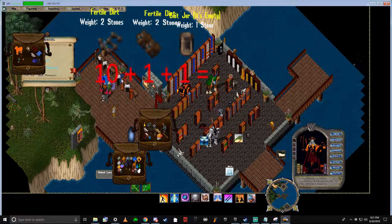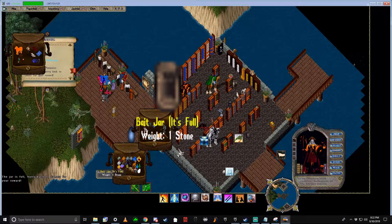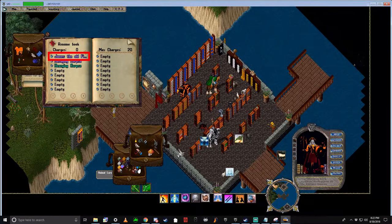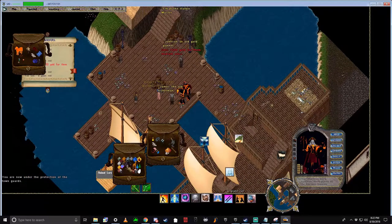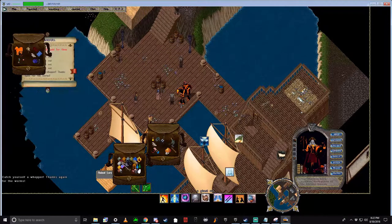Once you've obtained ten worms, one Fertile Dark, and your jar, we're able to move onto the easy part. Double click the empty bait jar and it should turn into a full bait jar like this. Once you've obtained the full bait jar, use the runebook at Domino's to go back to James, the old fisherman. Walk up to him so that you're only one block away and drag the full bait jar onto him and release it. It should give you some more dialogue. Click OK and look inside of your pack for your quest reward.